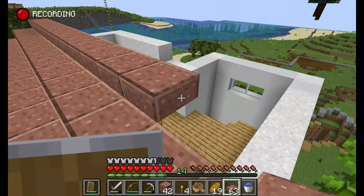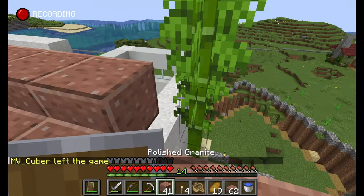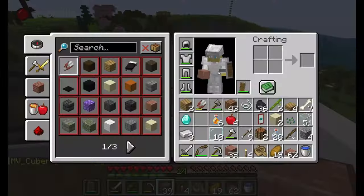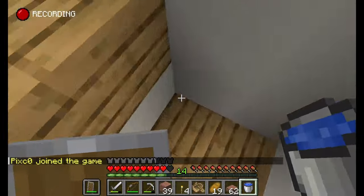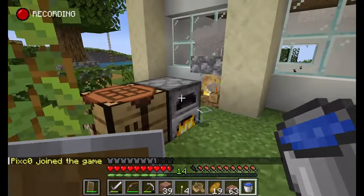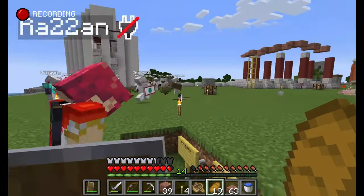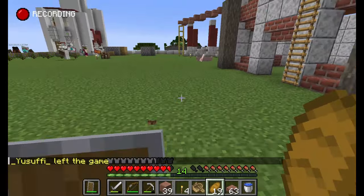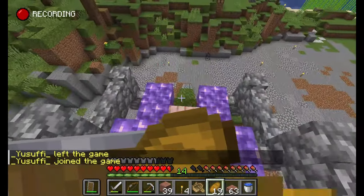There is still that big issue that biome locking enchantments was attempting to fix — the fact that you can get every single enchantment at any level from one place with one villager. There was no need to use an enchanting table ever, because pretty much any enchantment you could get from an enchanting table you could also just get guaranteed from a villager. This is a common issue with new Minecraft features where one feature sometimes obsoletes another. Ideally we would want a healthy mix of players getting some enchantments from villagers, some from an enchanting table, and some from exploring.